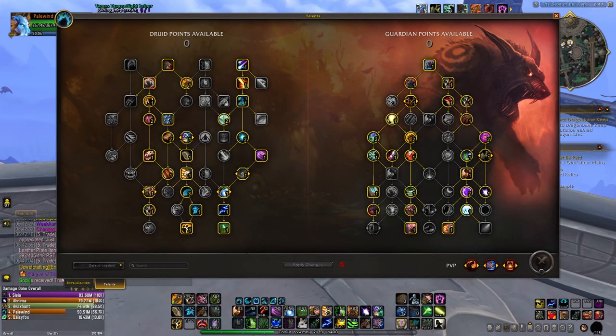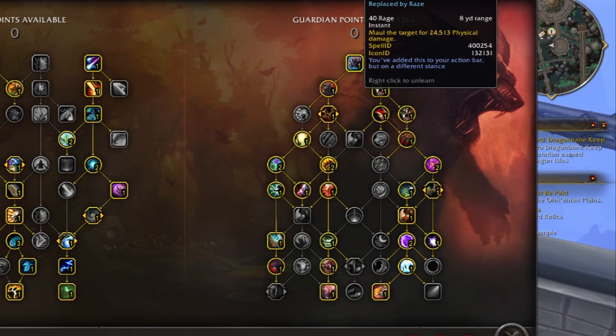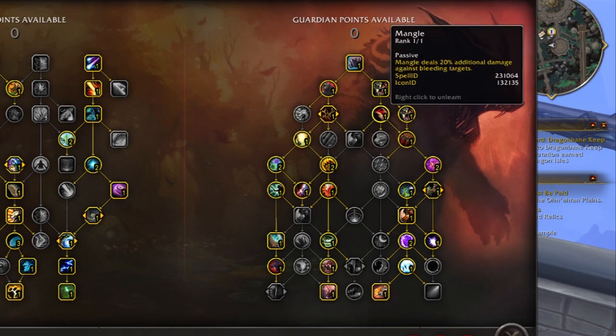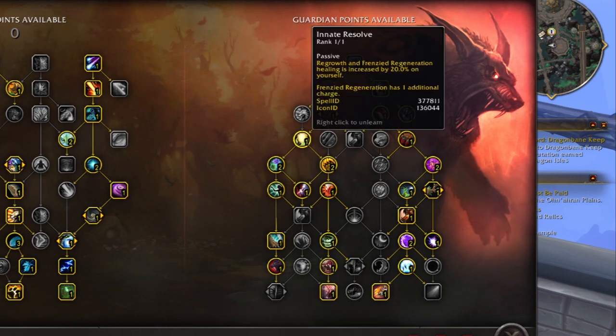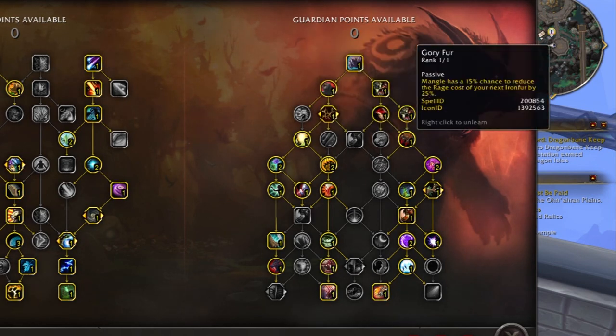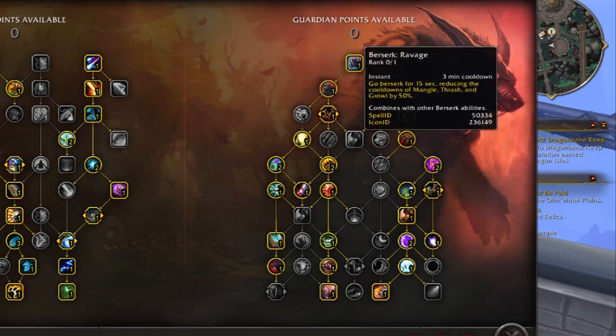Taking a look at the talent build, let's start on the guardian druid side. Obviously you take maul, gore, survival instincts, and mangle. Then go ahead and take brambles — all pretty standard picks. Innate resolve gives you an extra charge of frenzied regeneration and your FR hits a little harder — typically a pretty standard pick, though some builds skip it. Then gory fur for the chance to reduce the cost of your iron fur.